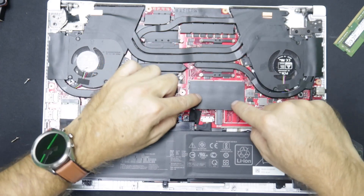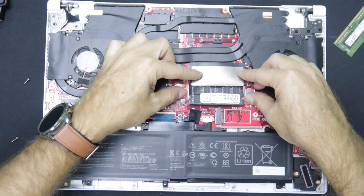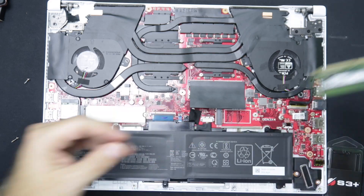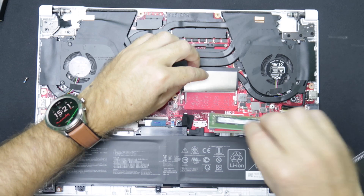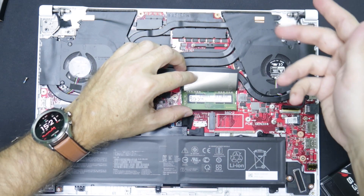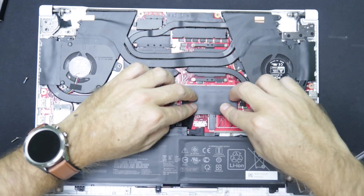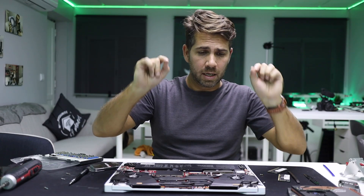The RAM comes with a protective cover. All I need to do is press here with my fingers — it will pop the RAM stick out. I then grab the 8 gigabytes that came included. So we only have one SO-DIMM slot to work with for upgrades. To install, just place the stick in and push it back — it gets grabbed by the two retention clips. Very easy to remove and replace.